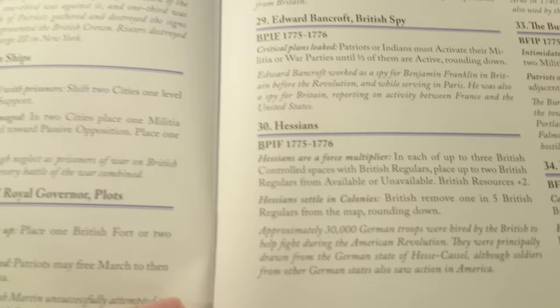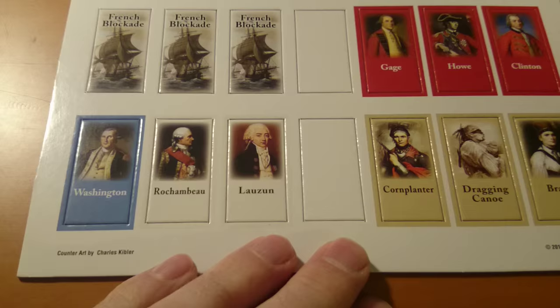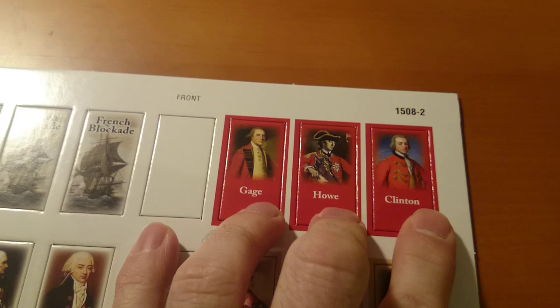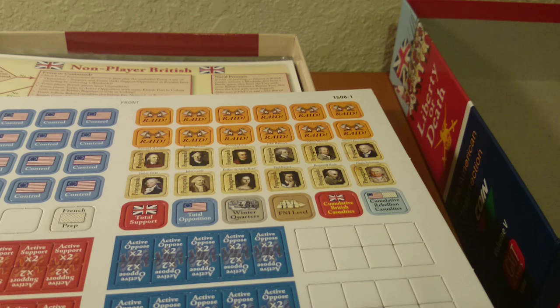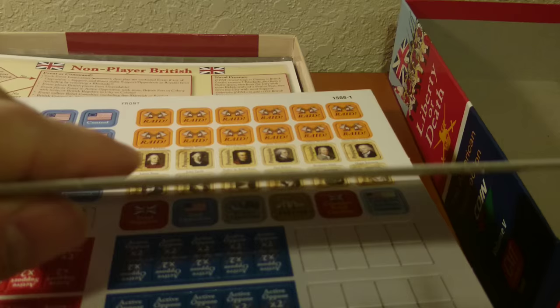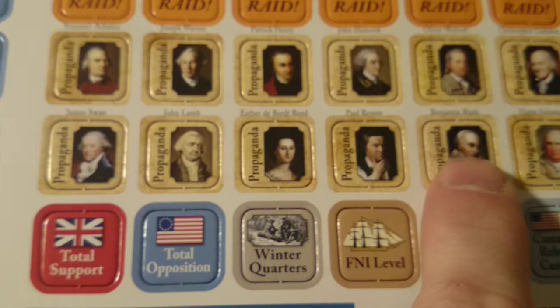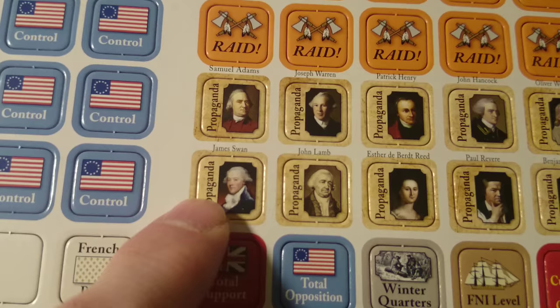Counters look a little different here — they actually have leaders. You have Washington, Rochambeau, and Lauzun; the French blockade; Gage, Howe, and Clinton; and Cornwallis for the British. For the Indians you have Cornplanter. There are also propaganda figures: Paul Revere, Benjamin Rush, Haym Salomon, John Hancock, Patrick Henry, Joseph Warren, Sam Adams — yes, he's more than just a beer.